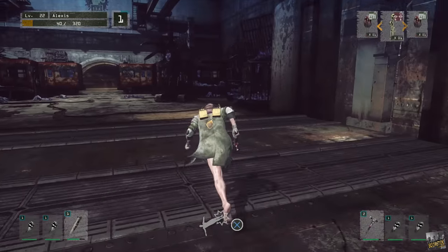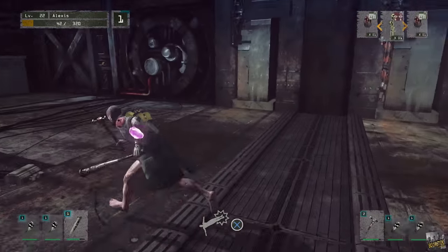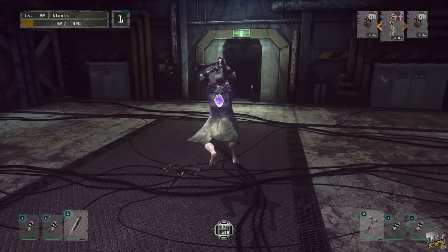It took me all the way to floor 10 to find out that when your stamina reaches max, your heart doesn't explode and die like I assumed. You just go into a slight out of breath animation.